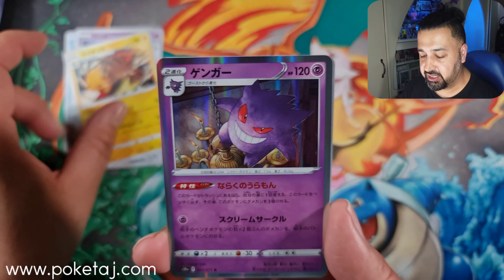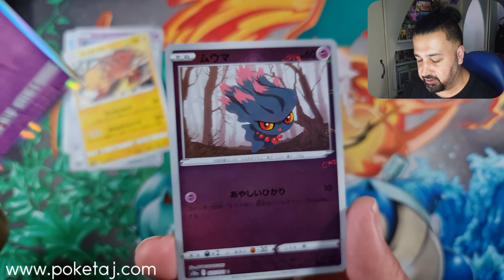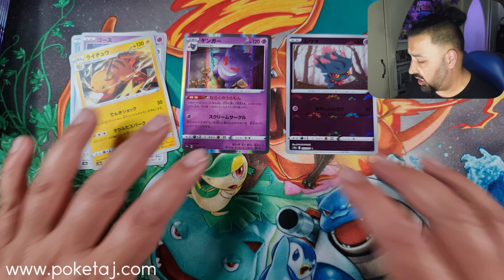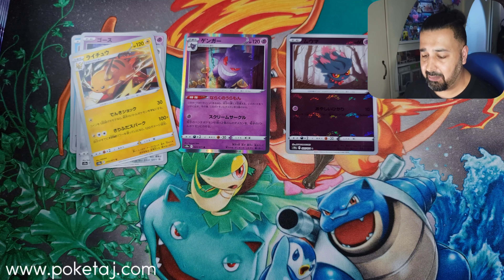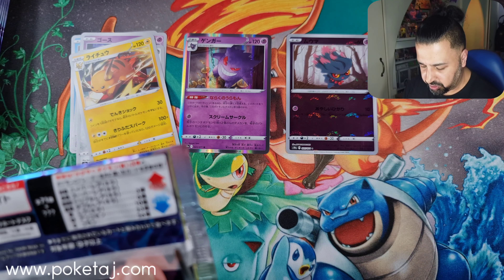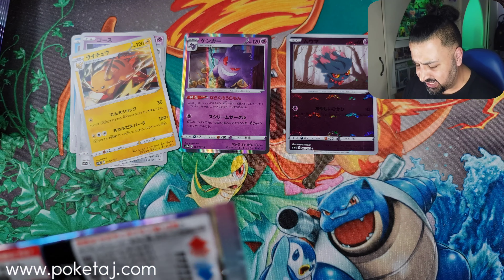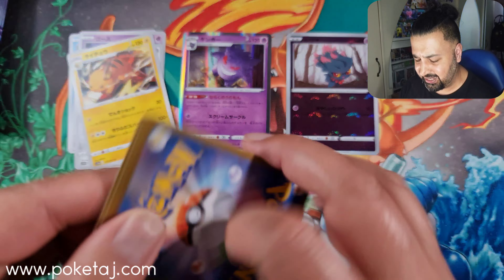We're gonna crack on and just whiz through this. There's our first hollow — Gengar, cannot complain with that. And this is our first mirror foil card, which just happens to be good old Misdreavous. I don't know if you guys have been watching my other openings of this set or seen any other openings — this set is going to be part of the next English set.